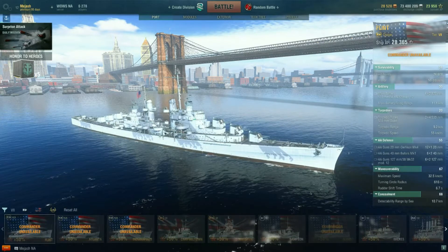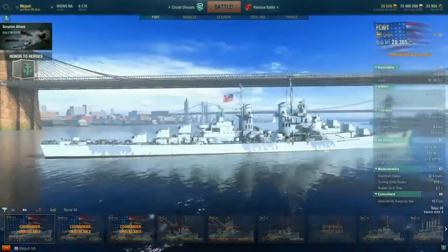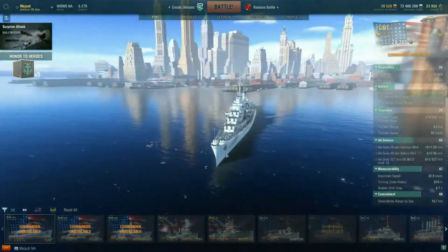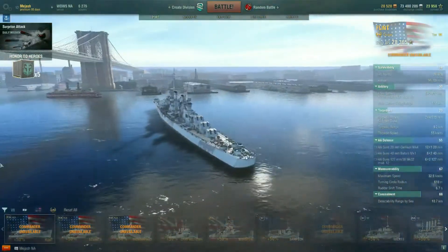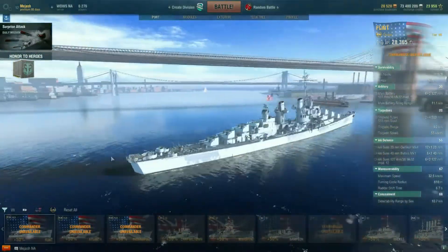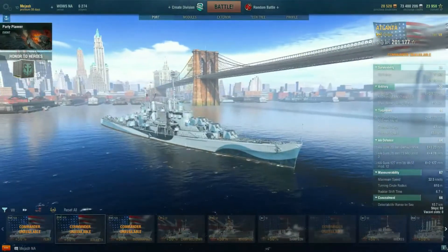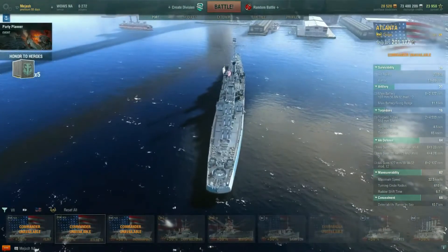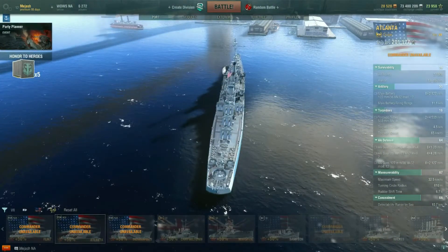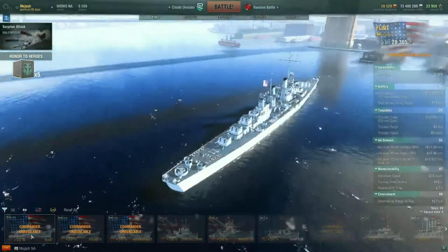Let's jump into the ship. This is basically an Atlanta and we're going to compare the Atlanta. The Flint, as you can see, has a pretty cool camo. I like the white camo. It's kind of neat. But just looking at the ship, it looks just like an Atlanta. The main difference is it doesn't have these two little side guns, so if you're broadside you're missing out on one set — two cannons. But other than that, it's relatively the same.